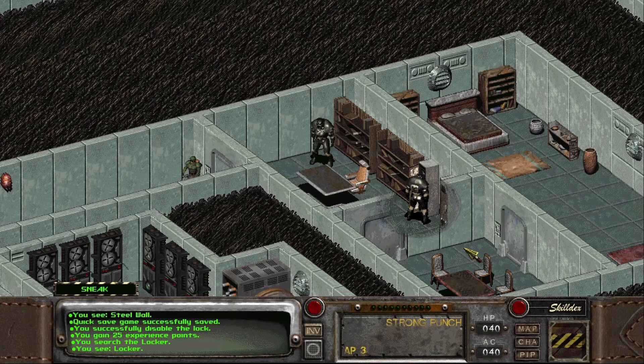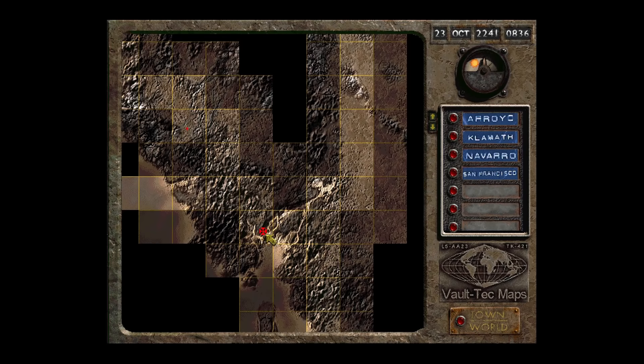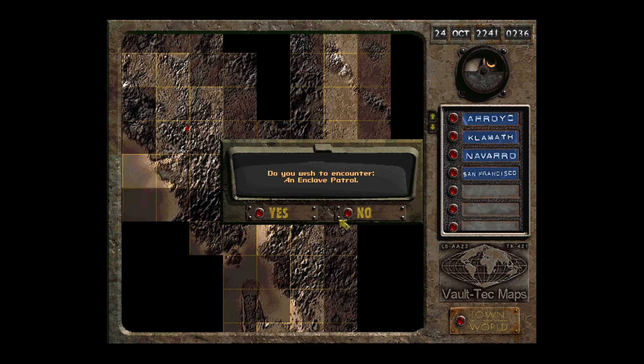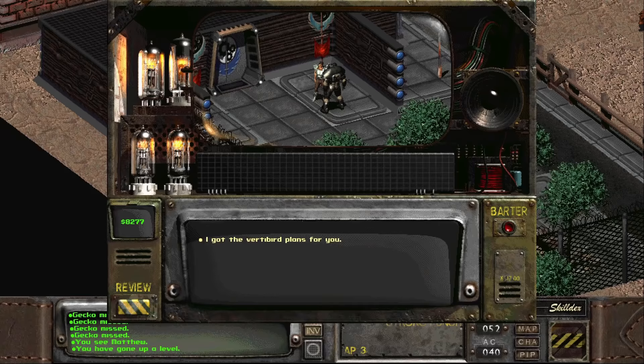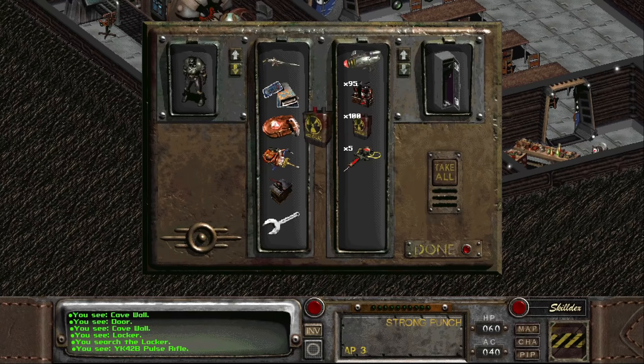Coming back when you are more prepared is just fine. When these goals are complete, we can go back the way we came. Once on the world map, don't forget to save scum some more on our way back to San Francisco — the Enclave troopers can still do some damage and we don't have a way to fight back yet. Once back at San Fran, we can turn in the vertibird plans and access the Brotherhood of Steel bunker. This will lead us to the first of the weapons we are after: the YK42B pulse rifle.